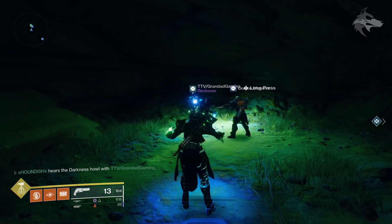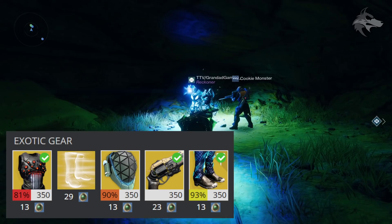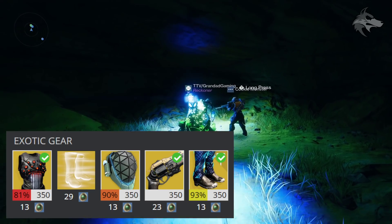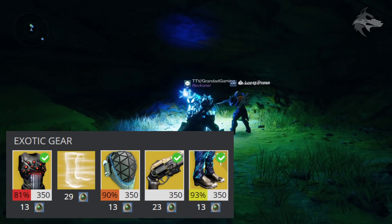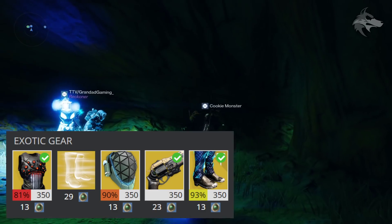If you happen to be collecting inside of D1 by any chance, this week Xur does have the ATS-8 Tarantella, a Legacy Leg Engram, the Glass House, as well as the Last Word, and then the Transversive Step — so it might be useful right there.